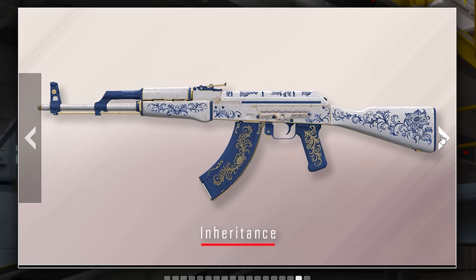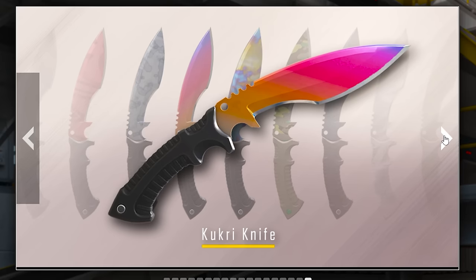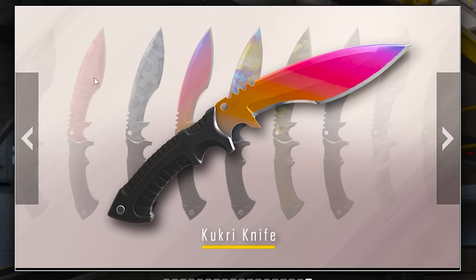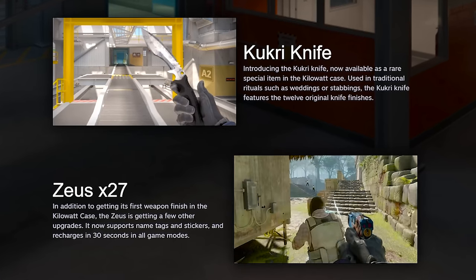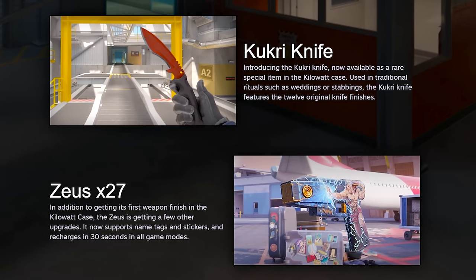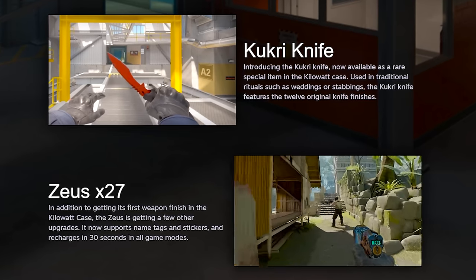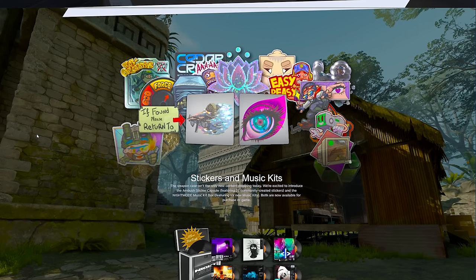We got the Inheritance AK — this is a wild looking AK. And then lastly we got the Kukri Knives with what looks like the basic finishes that were leaked a while ago. We also got the Zeus — it now supports name tags and stickers, and it recharges in 30 seconds in all game modes. It's not a one-time use weapon anymore — that's huge.